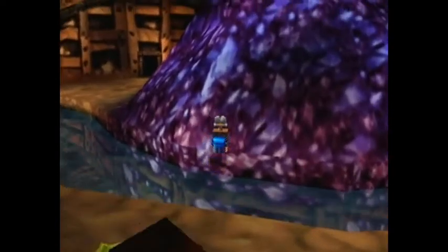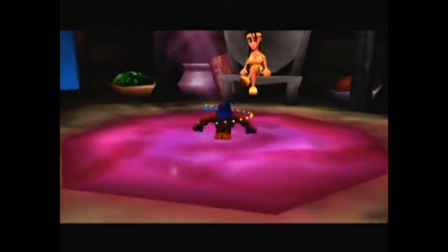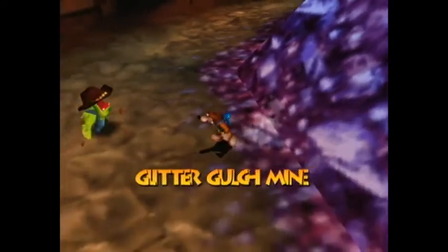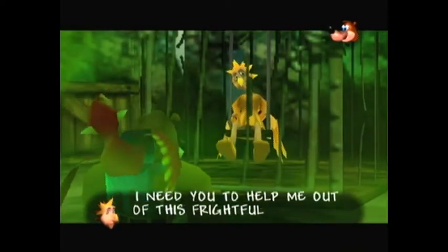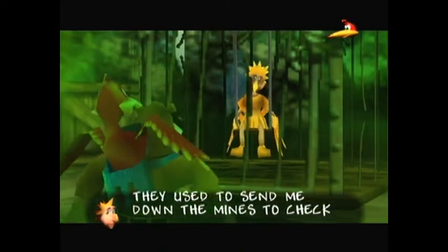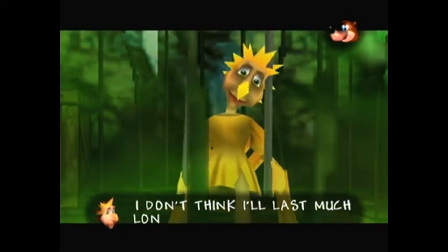We're nearly done with the area for now. However, there are still two more Jiggies that we can get — technically three, actually. But that'll involve backtracking to a previous area. Onward! The first thing we're gonna do now is go into here — the first area that we used our TNT for and blow up. This is the Canary Cave, the other gas area. The sad part is that I hear that this is something that they actually did — probably not with people, but animals and stuff. At least I hope not with people.